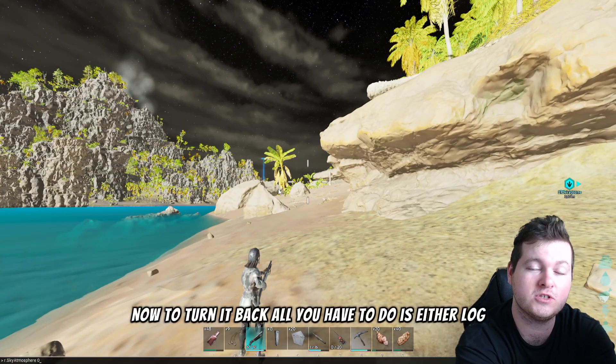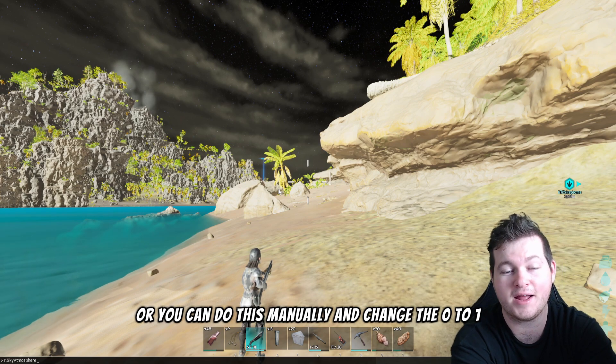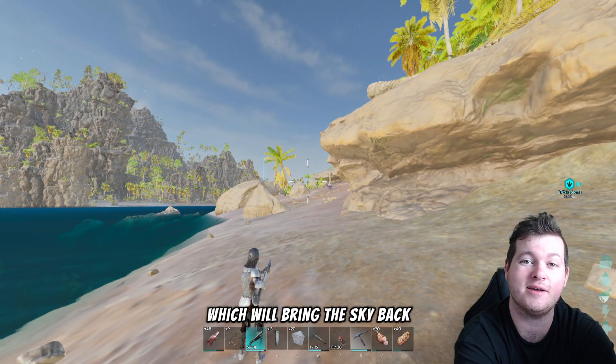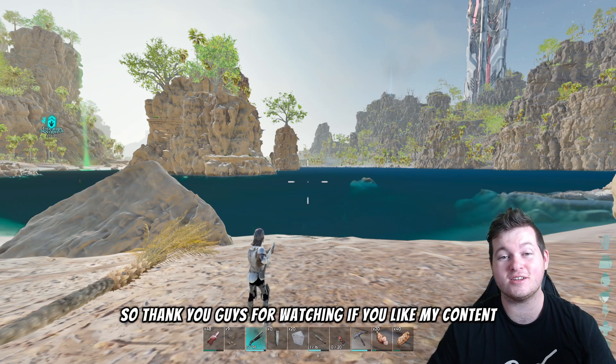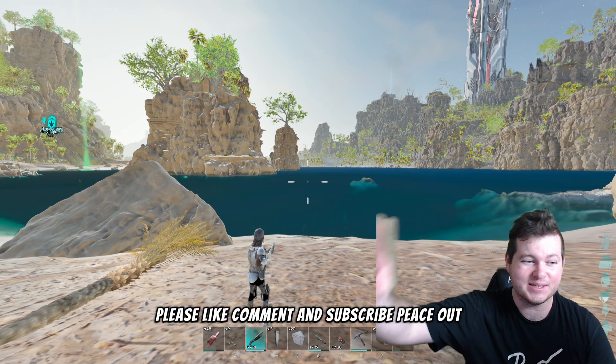To turn it back, all you have to do is either log out of your game server and log back in, or you can do this manually and change the zero to a one, which will bring the sky back. Thank you guys for watching — if you like my content, please like, comment, and subscribe. Peace out.